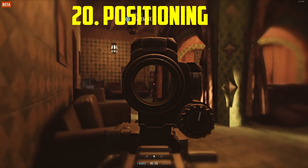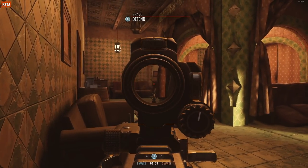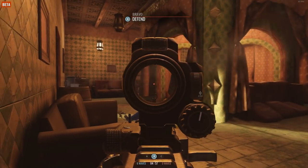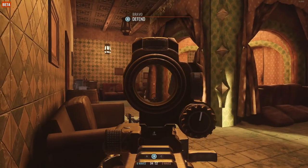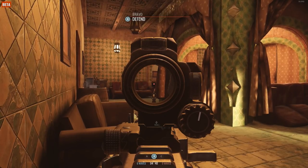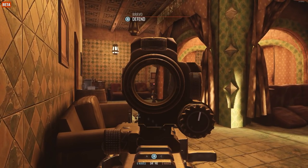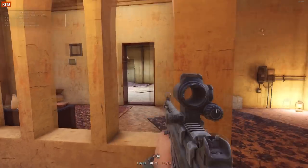If you're struggling a lot in Insurgency — dying too much and not getting kills — try rethinking your position. Hide in corners more, don't expose yourself as much, and you will see a huge difference. Play a game of hide and seek instead of just rushing around expecting kills.